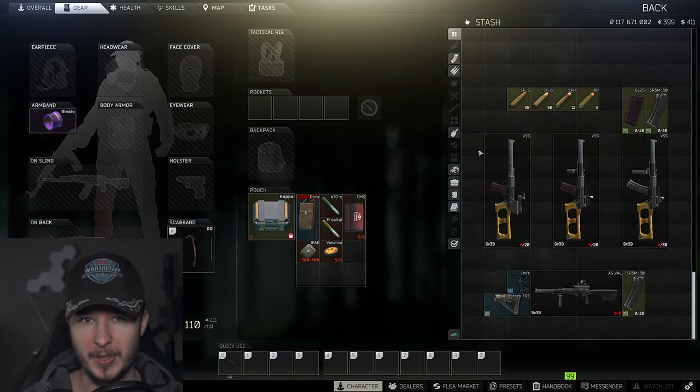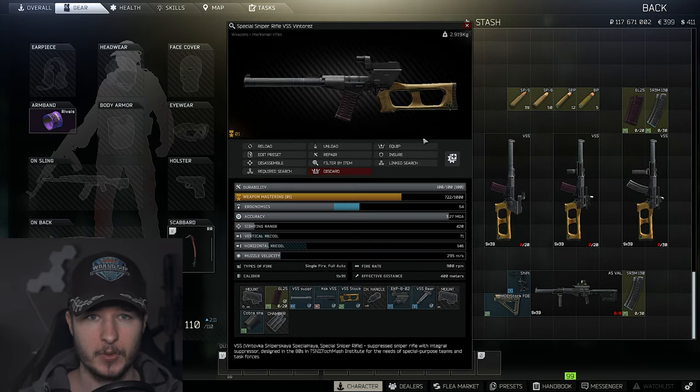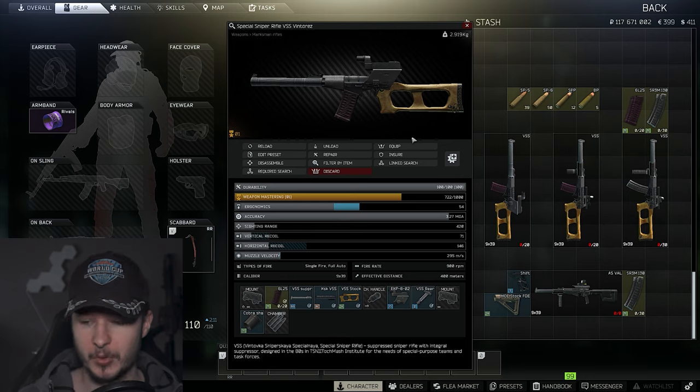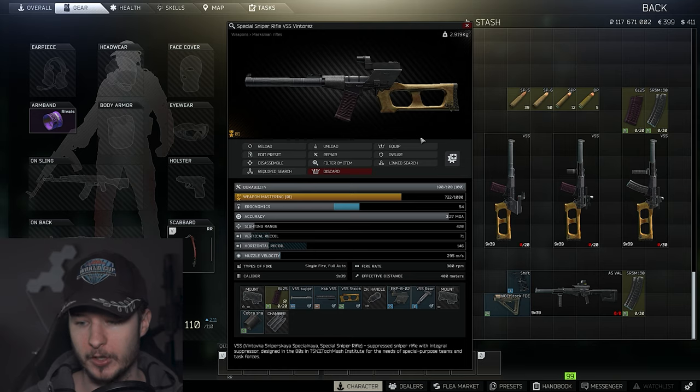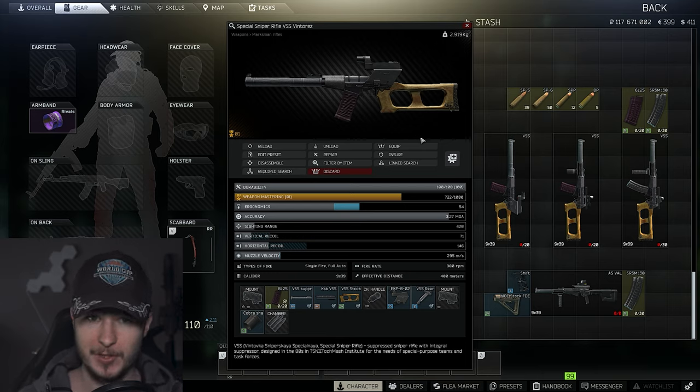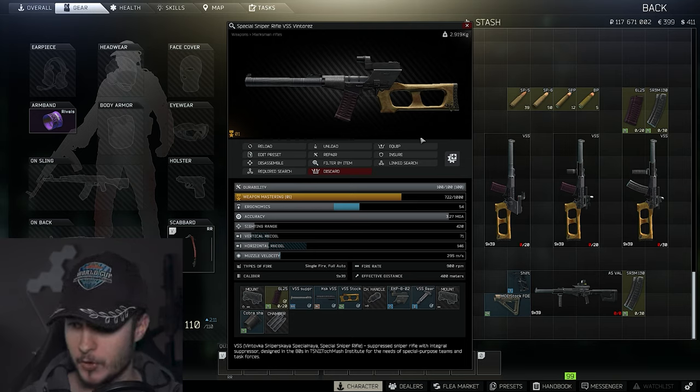The first version is the basic VSS. What I would recommend is a simple 20-round magazine, the Cobra sight, and don't forget the side shade — this will boost your ergonomics. We have pretty decent stats: 54 ergonomics and 71 vertical recoil. It's important to remember that 71 recoil figure, as it will be relevant when we compare to the ASVAL later.